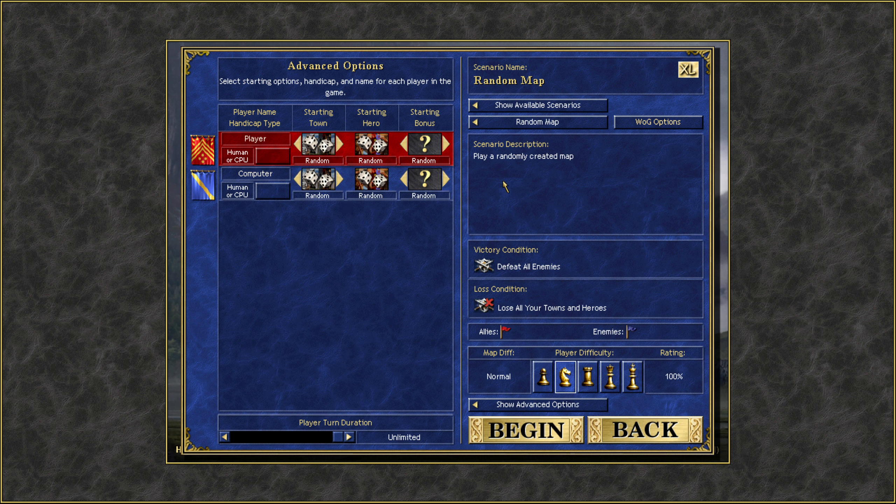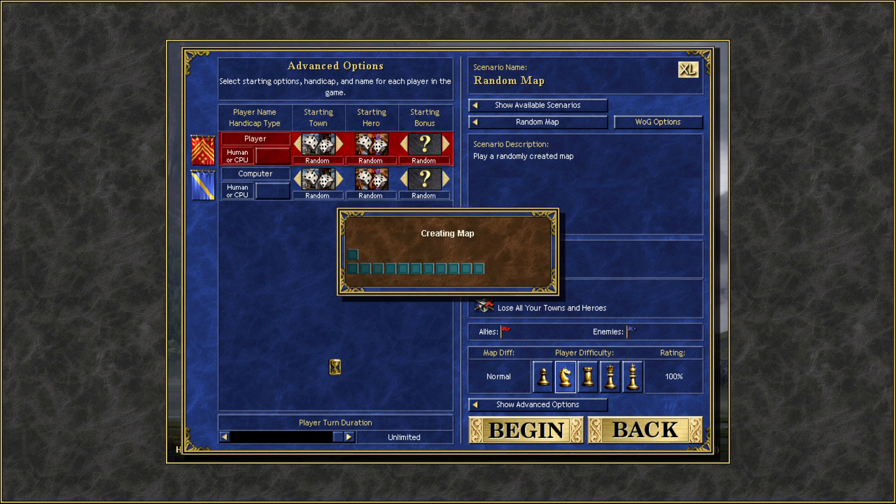It's beautiful. I'm thinking maybe Conflux, but I'm pretty sure I vaguely remember that in the original too. Fortress, Stronghold, Dungeon - they're all existing factions. So I'm just going to leave it on random and see what happens, and we're just going to get started.